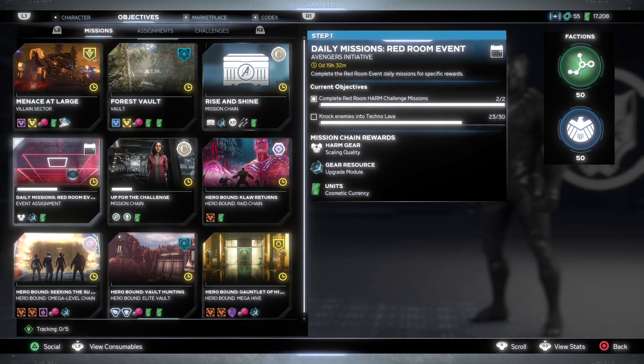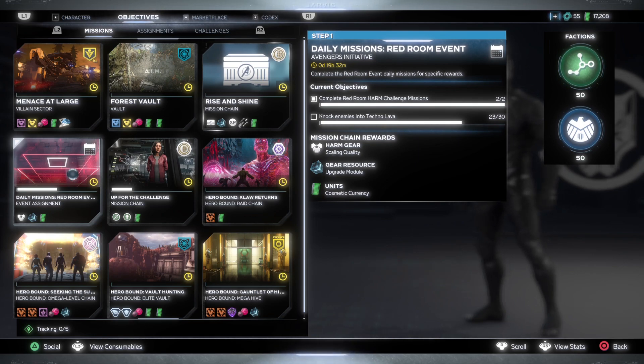A lot of players have been reporting an issue about the Red Room HARM rooms not being available on the war table. The biggest thing I'll tell you is go to the Marvel's Avengers Discord and report that issue. Hopefully they can fix it, and then you can follow this guide on getting the module gear set. Let's focus on a couple heroes and what module legendary gear pieces you should obtain when the Red Room event comes back.